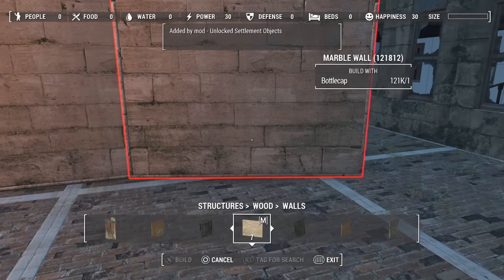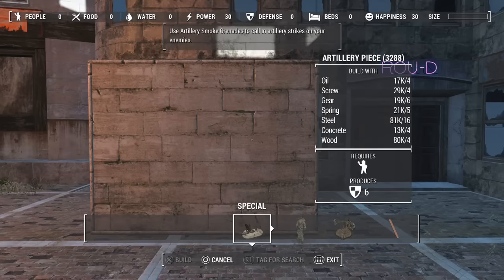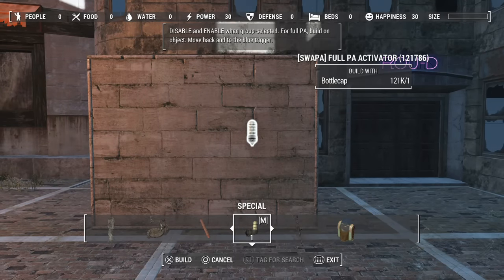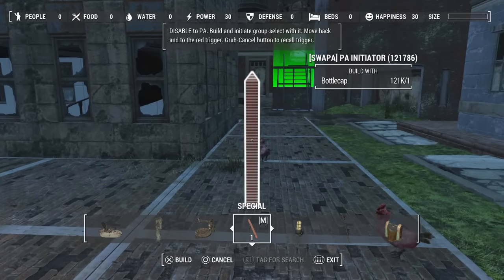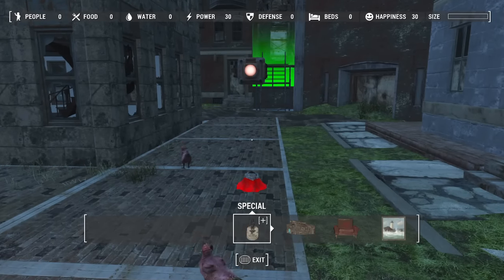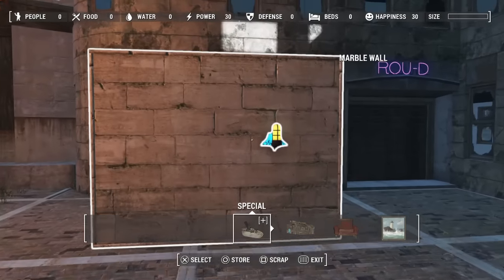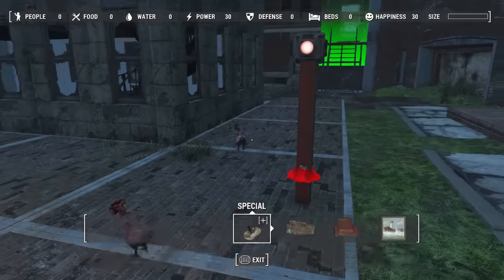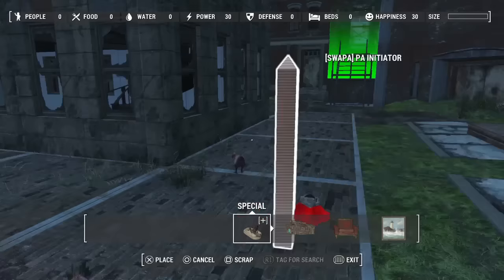I'll go ahead and show you guys how exactly this is gonna work. Essentially what you're gonna want to do is back out, come over here to Special, and go ahead and place down your full PA activator, which is gonna be a little light. Then you're gonna want to place down the PA initiator, which is a little red thing with a post and a button.